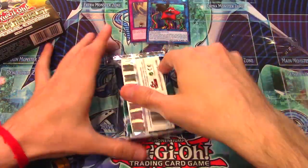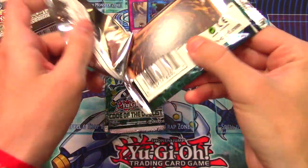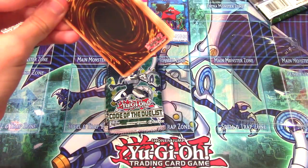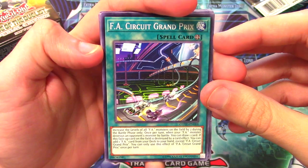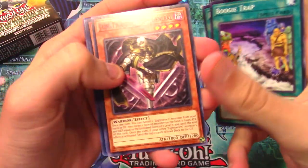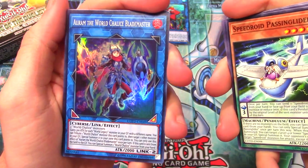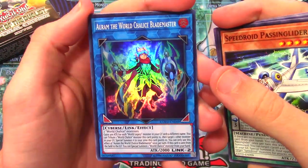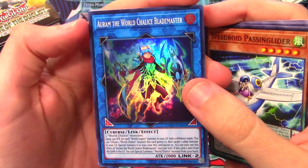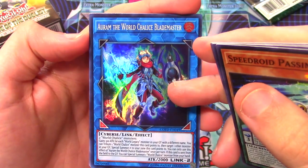On to the first pack from this Special Edition. I need a Firewall Dragon - I need two of them really badly. We got FA Circuit Break Grand Prix, Boogie Trap, Jane, Twilight Sword, Speedroid Passing Glider, and Aurum World Chalice Blademaster. That's actually not bad - you can use this in ABCs. Though this is Aurum, not the one I was thinking of - I think IB is the one we needed.